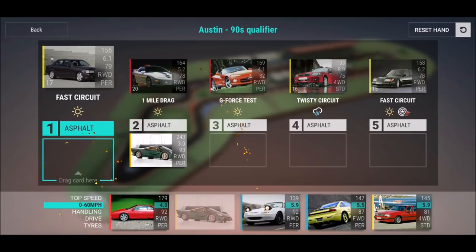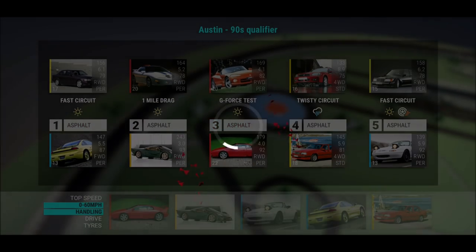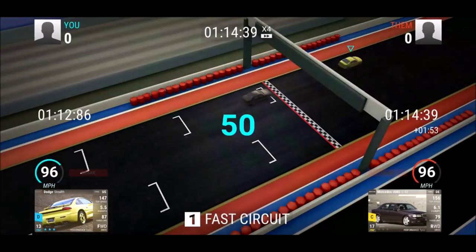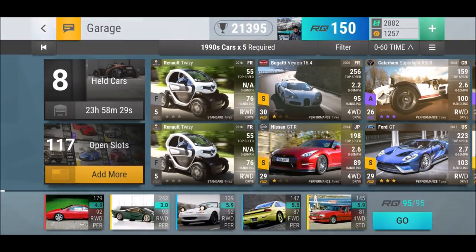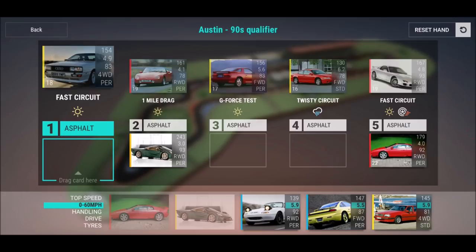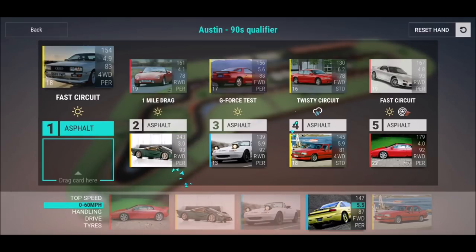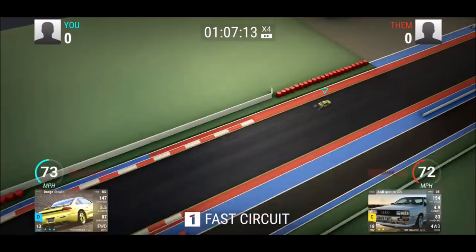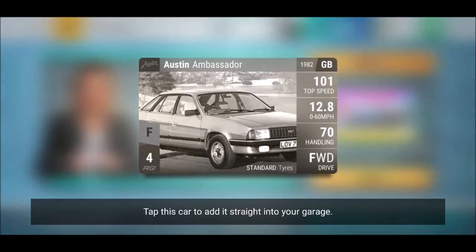Interesting Pontiac on the G-Force test. Then the BMW — that's not difficult, going to finish that easily. Fast circuit, just want to make sure I win this. That was a tough one but even without the boost I would have won. The Austin Ambassador is ours!